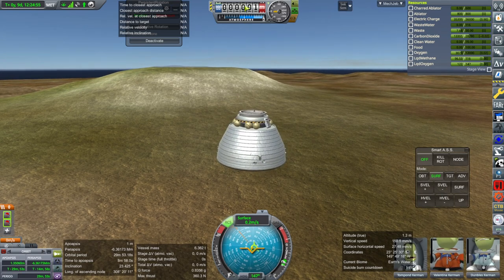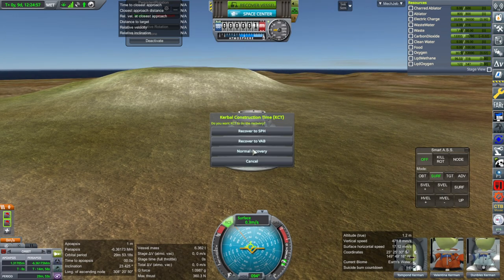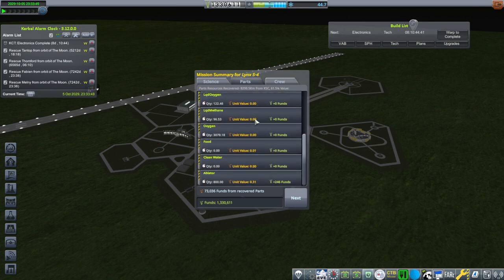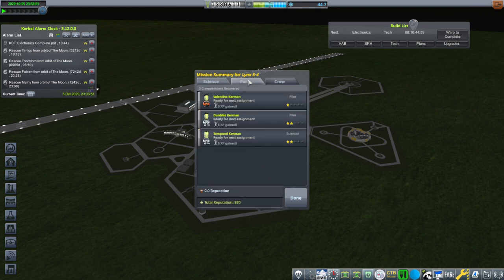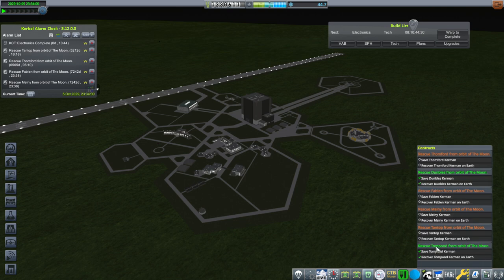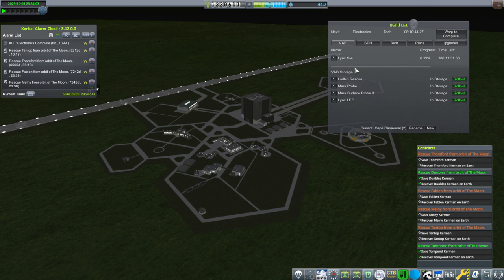We should have gotten the part money back - the $73,000. We got the three Kerbals back, the two rescuees in particular. Dumbles and Tompond are in. We've got four more to do but clearly we need to reconsider this craft we're building. We at least need more supplies but we need to squeeze some more Delta-V out of it if possible.